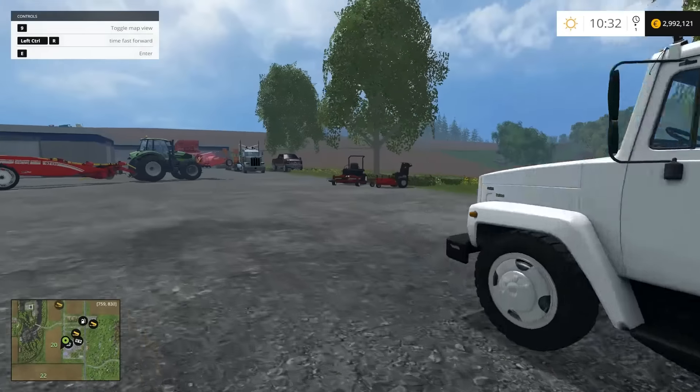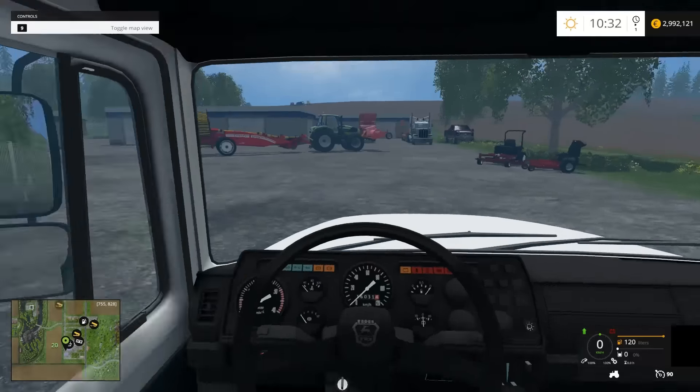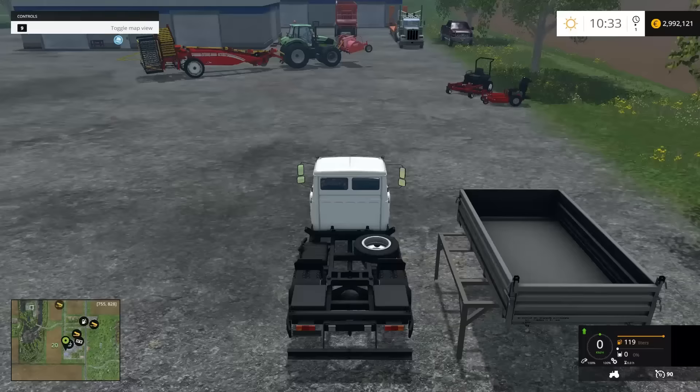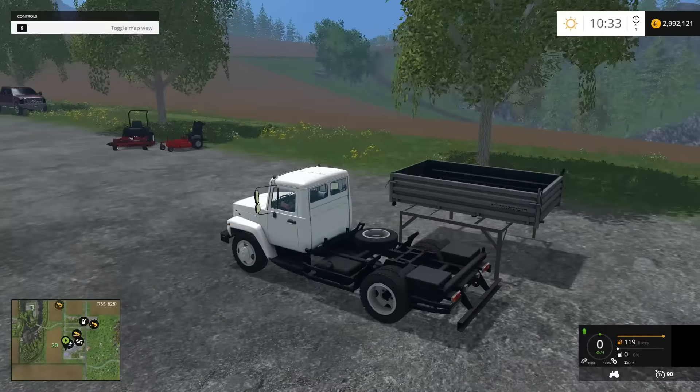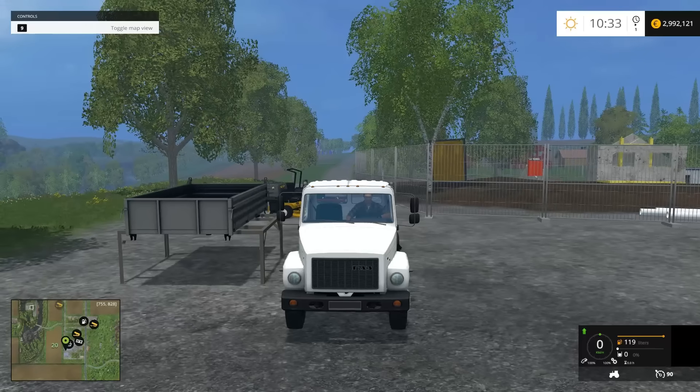Yes, 4,500 — so this Walker matches the X Marks. Those two collect 4,500 liters; the other two collect nothing and leave no trail. Onto the truck — I like the interior of this Gauze truck, and I like the sound too. We've got blinkers, headlights, and a good horn.